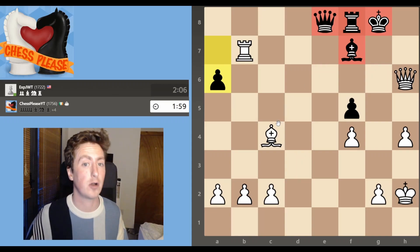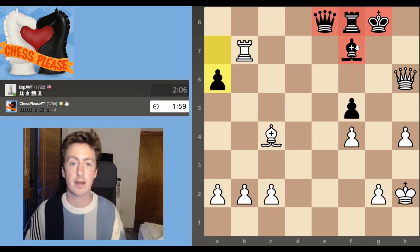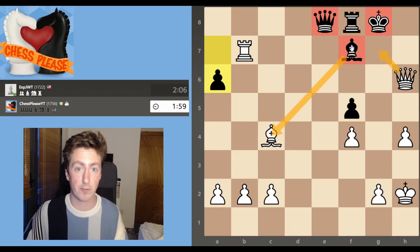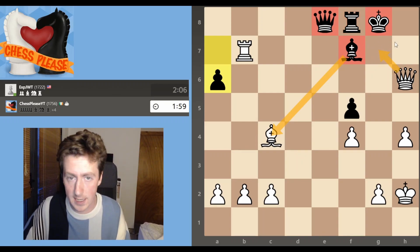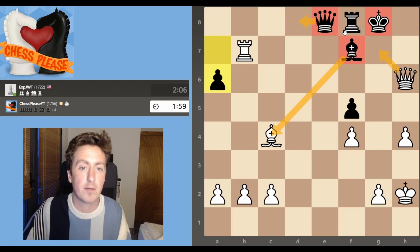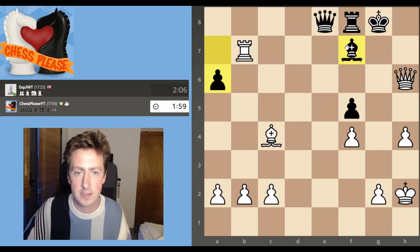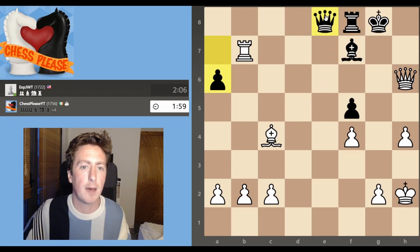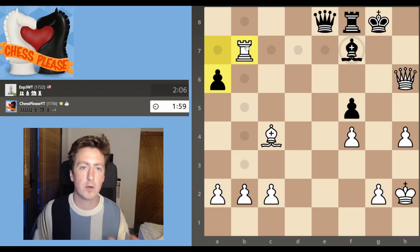I realised that black's pieces cannot move — they are completely immobilised by the threats. If the bishop moves away, we talked about that one. The rook physically cannot move, nor can the king — the king is trapped. And if the queen ever moves, it'll either have to leave the defence of this bishop, which will lead to checkmating stuff, or it will have to put itself in the line of fire of this rook and we'll trade off there. So the queen can't move and there aren't any good moves. This is the nastiness of Stockfish.